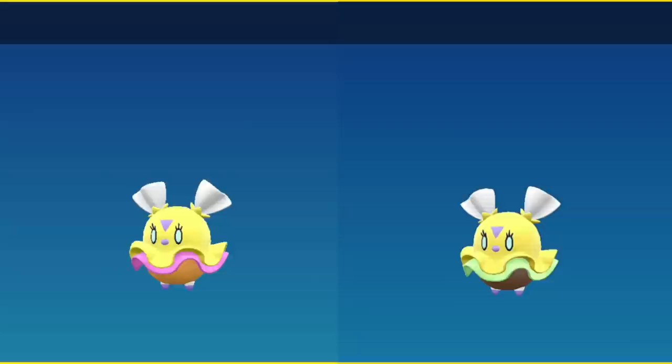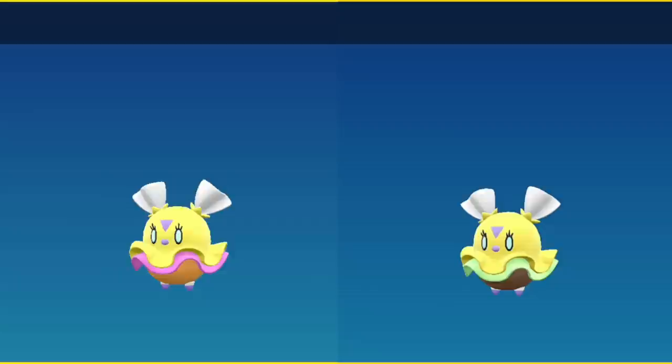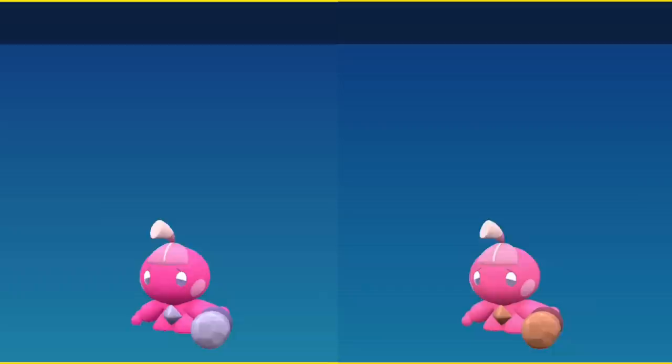Flittle is so small a model that it's going to be very difficult to see — really the only difference is that its skirt instead of being pink is going to be seafoam green colored. Once it evolves to Espathra, it's much easier to see because the large part of its wings instead of orange, dark purple, black, just black, dark gray — they're much different.